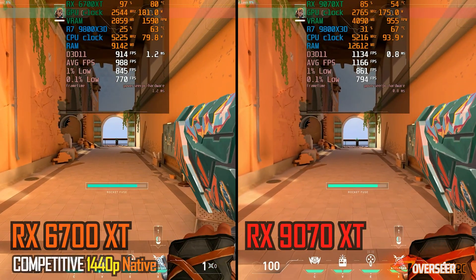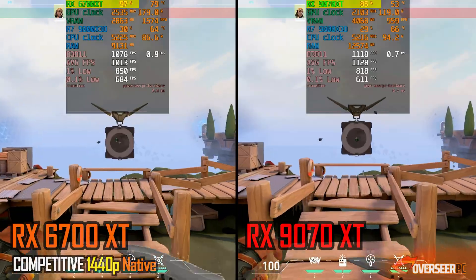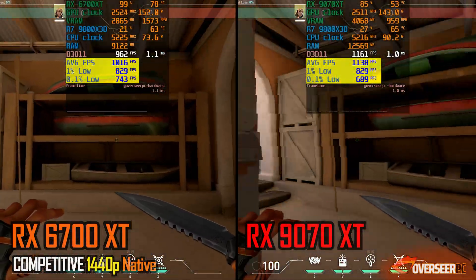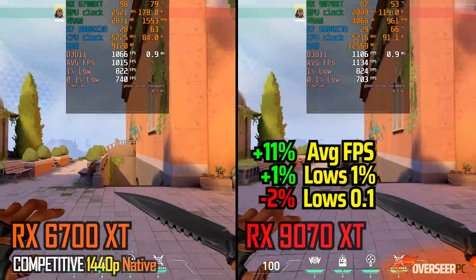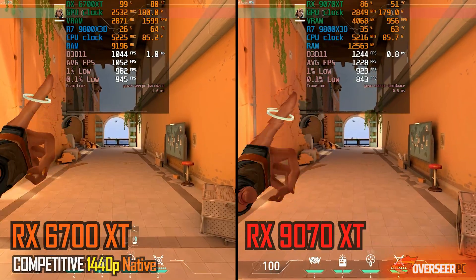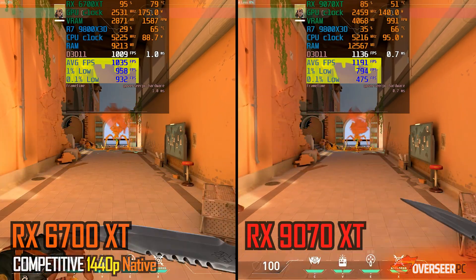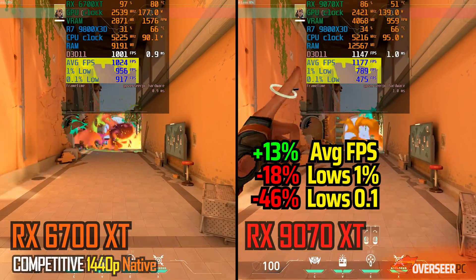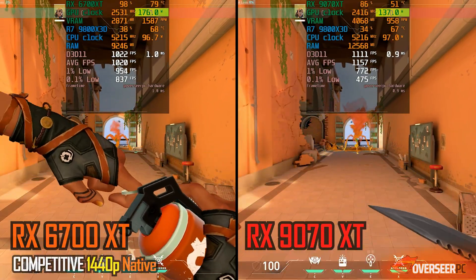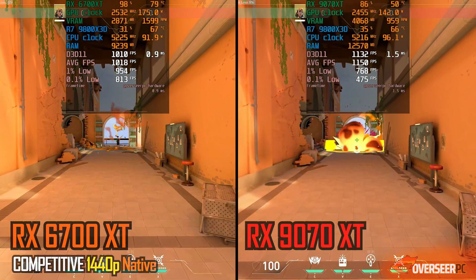Next up is Valorant. If you're familiar with our listings, you'd know that this game functions differently — the more GPU usage you have, the more stable your experience will be. So it's more about balance. The RX-9070 XT does take a small lead in terms of raw FPS, but the lows are pretty close with the RX-6700 XT. When we move up to the heavy action benchmarks, the lows are actually better with the RX-6700 XT. One interesting observation: the RX-9070 XT's GPU power draw is actually lower, probably because we have lower GPU usage with it.